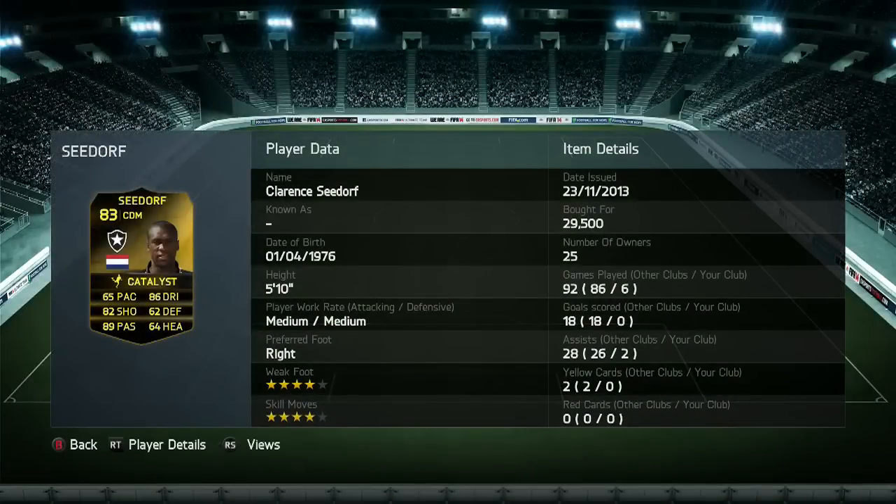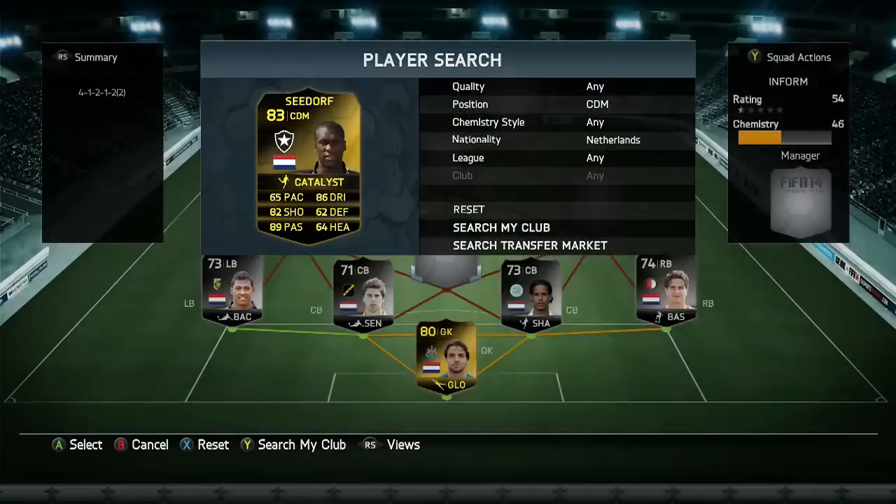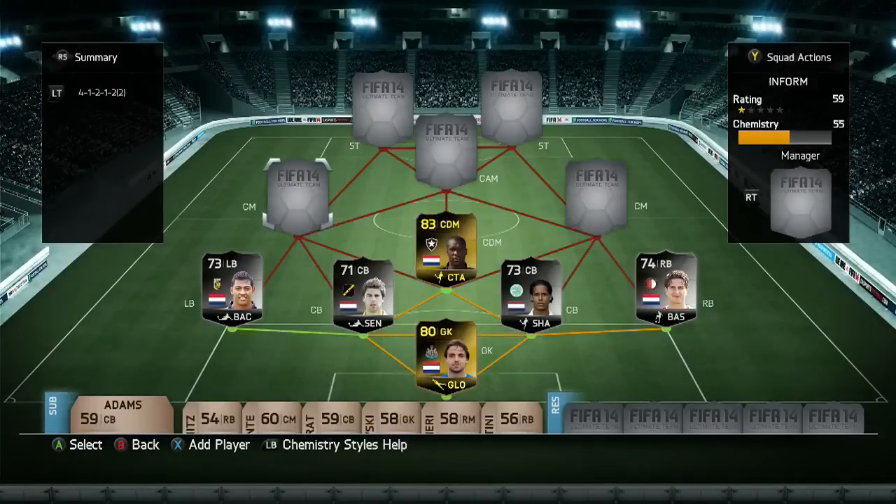Seedorf is the centre-defensive mid — surprisingly, he didn't grab me any goals. I was expecting one or two here and there, long shots and stuff, as I know people rarely do rate him, but he did have 82 shooting, 89 passing, 86 dribbling, and then just average defensive and heading stats.